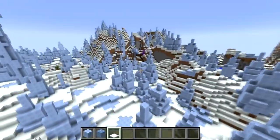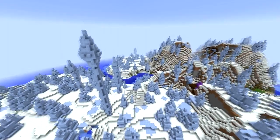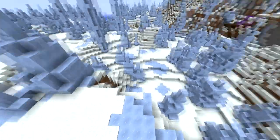The Ice Plains Spikes biome is a variation of the Ice Plains biome with majestic spikes made of packed ice. The floor is littered with frozen pools of more packed ice and snow underfoot. With the slippery stuff everywhere in this biome, you have to be careful where you tread.